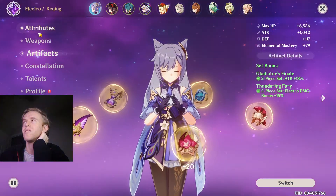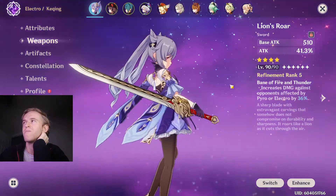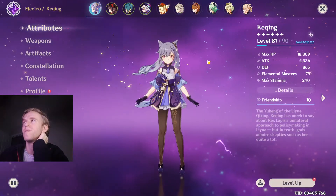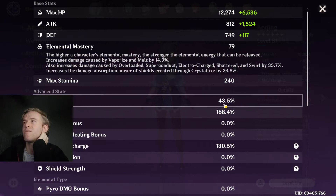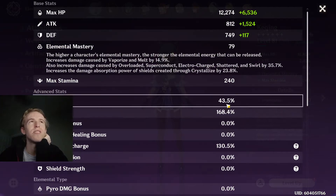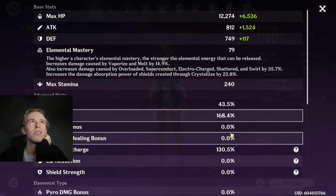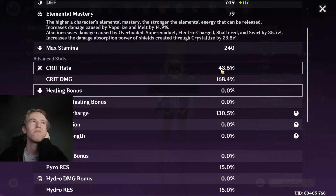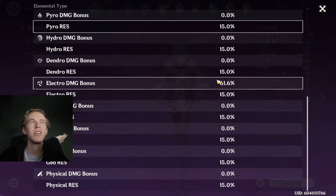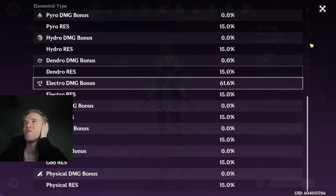Chi Chi — I've spent a lot of time farming for her, so she's pretty pog. Got a Refinement rank five Lion's Roar — I got really lucky with that one. And then 43% crit rate, 168% crit damage. I noticed her crit rate isn't near as important as her crit damage. Ideally I'd want like over 200% crit damage, but it is what it is. And she gets extra crit rate from her elemental skill. 61% electro damage bonus.